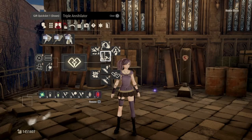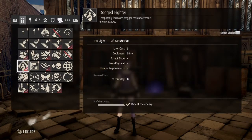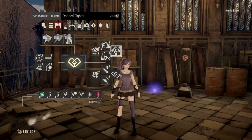Just a few small extra notes. Dogged Fighter is what's going to give you some extra stagger resistance. And hammers in Code Vein have good stagger. So what's better than having good stagger? Having great stagger.